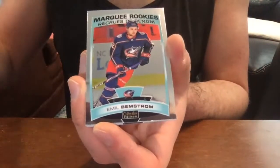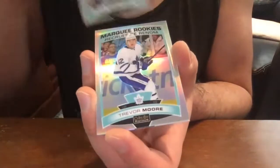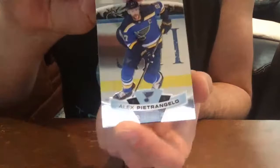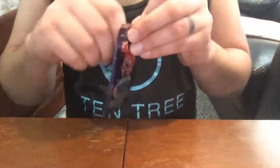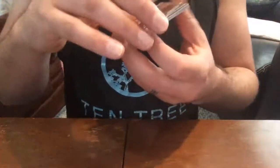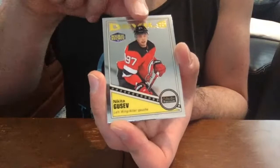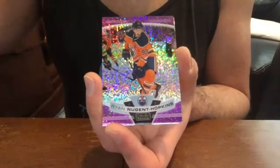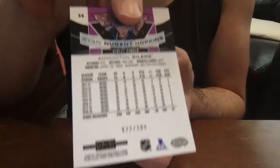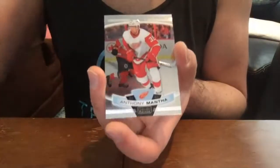Andre Space and Emil Bemstrom. Alex Pietrangelo base. Last pack of box number two: Nico Hischier base, Nikita Gusev retro rookie. Oh, nice — Ryan Nugent-Hopkins violet pixels, number 22 out of 399. Violet pixels. And Anthony Mantha base.